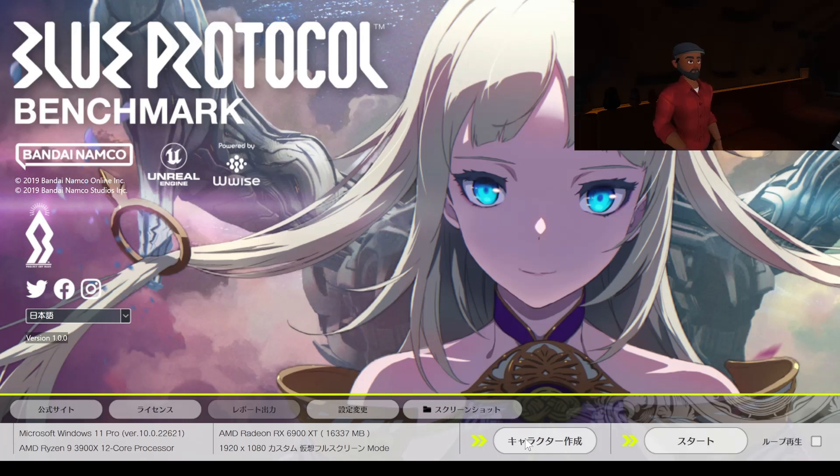Right here is the character designer. This is set up a whole lot like the Final Fantasy XIV benchmark, where you'll have the benchmark but you can also design your character before it runs, and the benchmark will actually feature the character that you design. You can go to the character designer, and here is Start — that runs the benchmark. And then here is Loop, and that will loop the game for you.